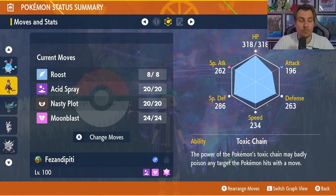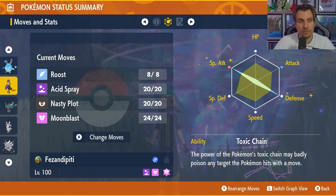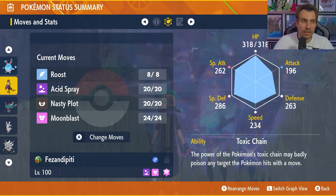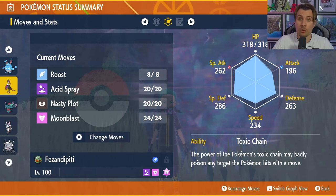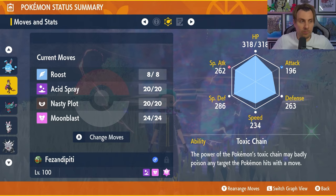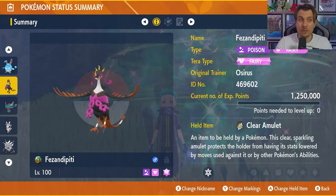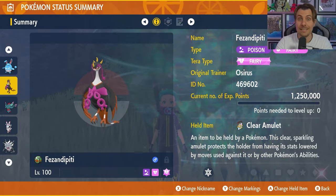The moveset we went for is Roost, Acid Spray, Nasty Plot, and Moonblast. Toxic Chain is the ability. The EV spread is 252 EVs in Special Attack and 252 EVs in Special Defense with the remaining EVs in HP, and a Modest nature to make sure you're hitting as hard as possible once you've got the combination of Acid Spray and Nasty Plot set up. The only worry is if Sceptile has Swords Dance — you might want to go Charm over Roost to lower that attacking stat throughout the raid. But Fezandipiti is going to resist those Grass type attacks, and after Terastallization will have immunity to Dragon type attacks. The only thing that would really threaten it is something like Earthquake, so I think Fezandipiti is going to be a very solid option going into this raid.